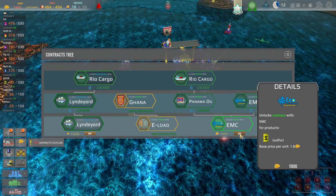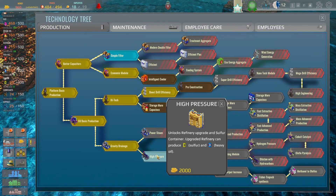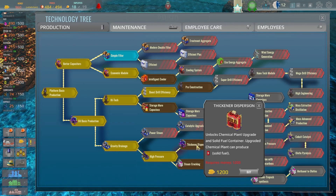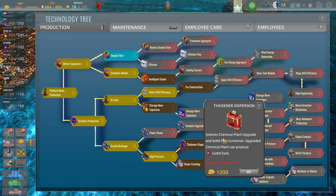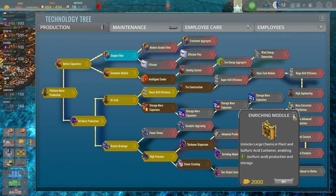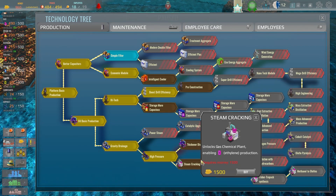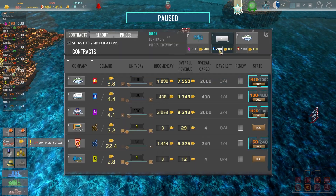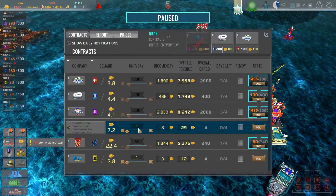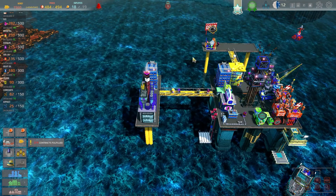We could do with getting a sulfur contract at some point - oh, it's only a thousand, let's buy that. We also need to think about a chemical plant upgrade and solid fuel container - that could be worth doing. We need to get a gas plant first so we can unlock that as well. We don't have enough money for either. We're a bit short on fuel oil so we'll hang on to that, but we've got a few more contracts on the horizon. We'll start selling a little bit of sulfur - it's almost not worth selling for very little.